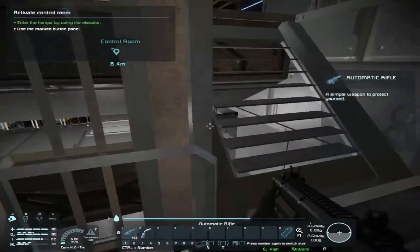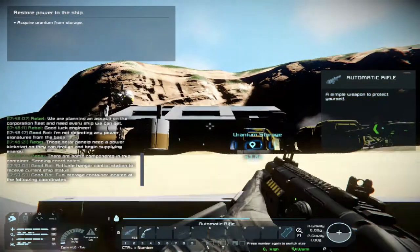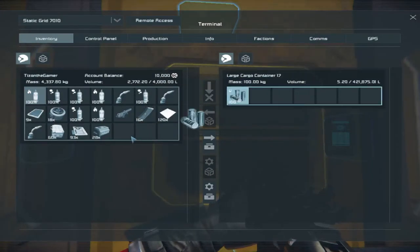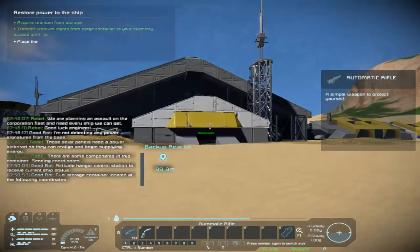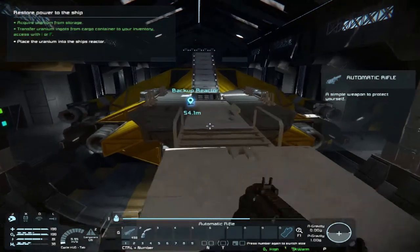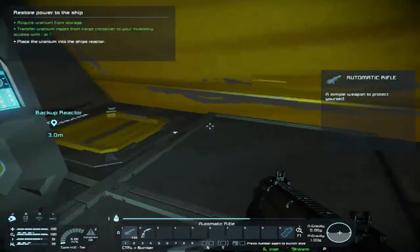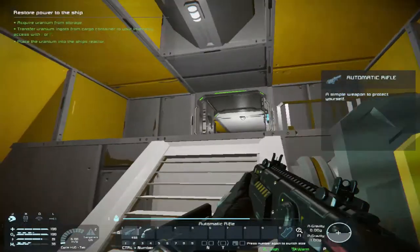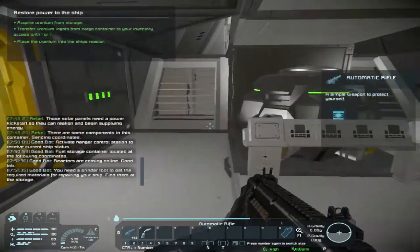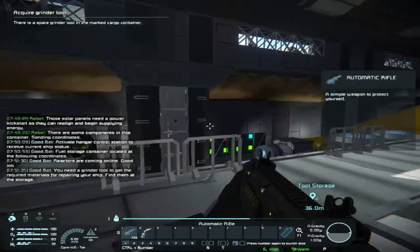Go up to the control room and press this button. Now I have to acquire some uranium from storage — give me that uranium real quick. I need to get back down here to the backup reactor. Yep, it's down here — put some uranium in there. Reactors are coming online. Get a grinder tool to get the required materials for repairing a ship — find them in the storage.